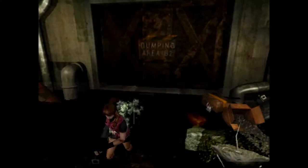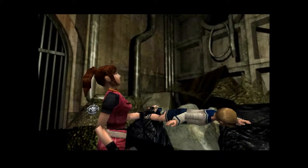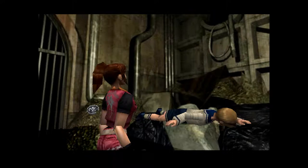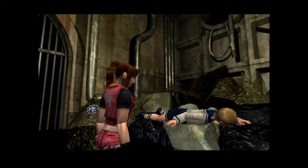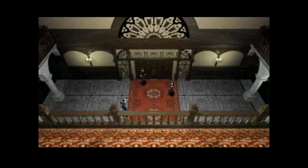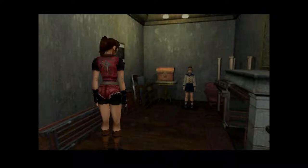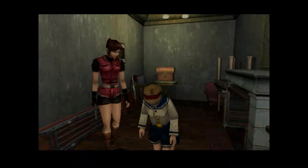Resident Evil 2 features a slightly more complex story than its predecessor. There isn't some great mystery to be solved — you already know where the zombies came from. What replaces it is a bit more of a personal story. The characters in the first game were shallow avatars for the player, with no character arcs or development. Just like how the game series grew up a bit with the sequel evolving the mechanics of the first game, the character arcs of Leon and Claire are about growing up.